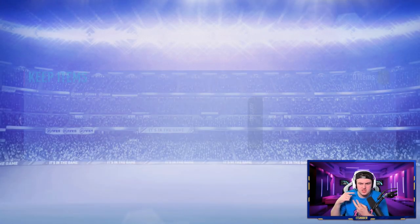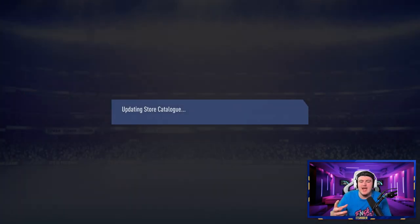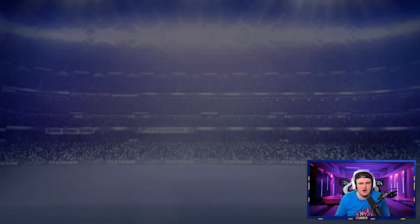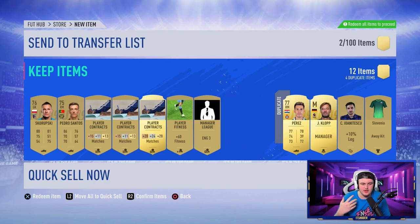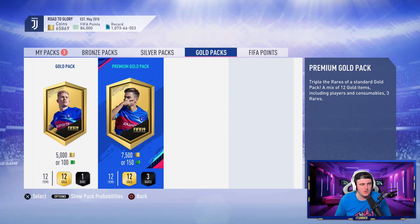I'd say one in every 20 packs you pack someone like a Rashford or Davinson Sanchez — someone that sells for between 10,000 and 30,000 coins. So from 80 packs that's four players at roughly 20k each, giving you an extra 80,000 coins. There's actually a coin bonus right now in this pack opening — my fifth pack — so that proves I'm being quite fair here. Adding 80,000 coins to our 375k brings us to about 450k, and with EA tax I'd say 450k is a fair number to work with.